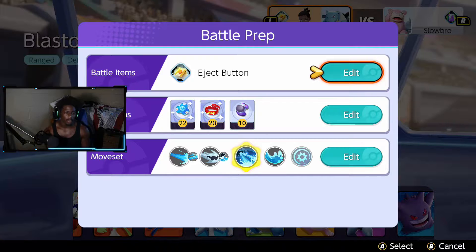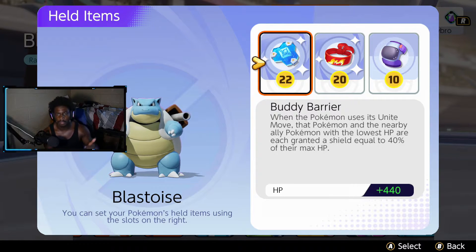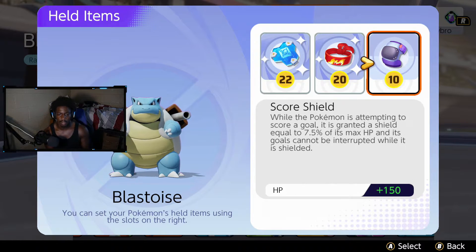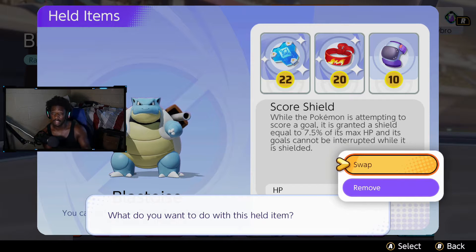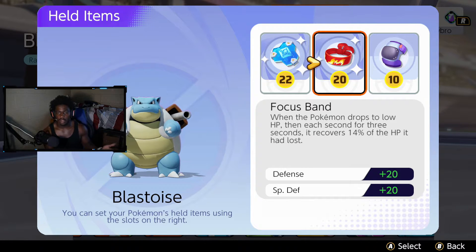So if you want to know what items to run on him — Buddy Barrier is like literally OP on defenders personally. You can rock Buddy Barrier and Focus Band for a shield; you can never go wrong with it. There's nothing wrong with rocking it on any defender. I feel like this is the perfect build, but you can substitute Score Shield, or if Blastoise does a lot of damage, maybe swap in Wise Glasses if you want more damage. But personally I think Buddy Barrier and Focus Band is still the best build for any defender.